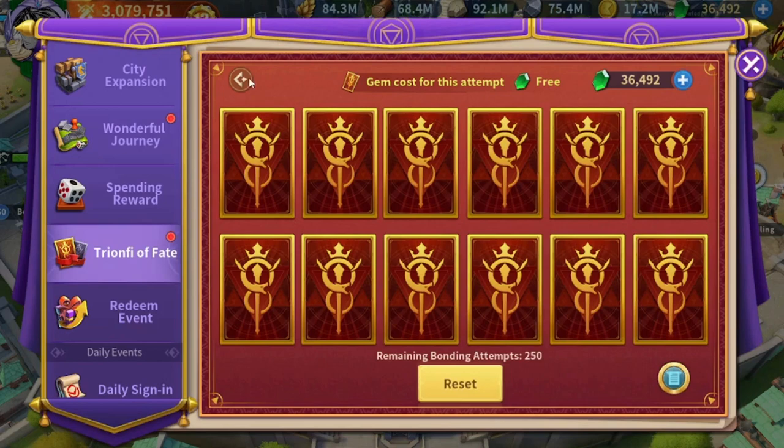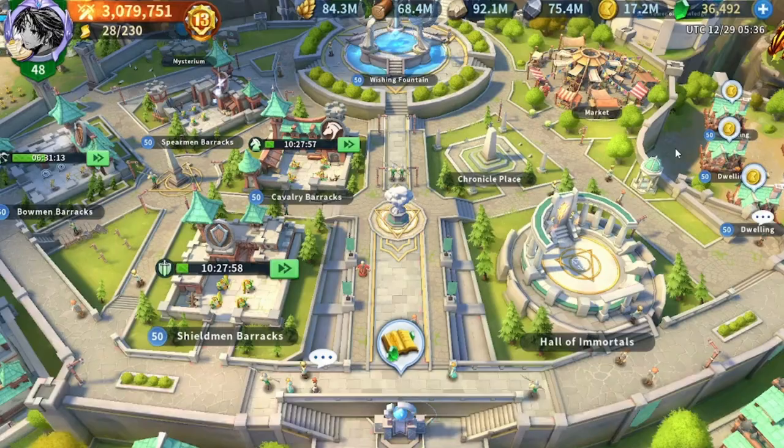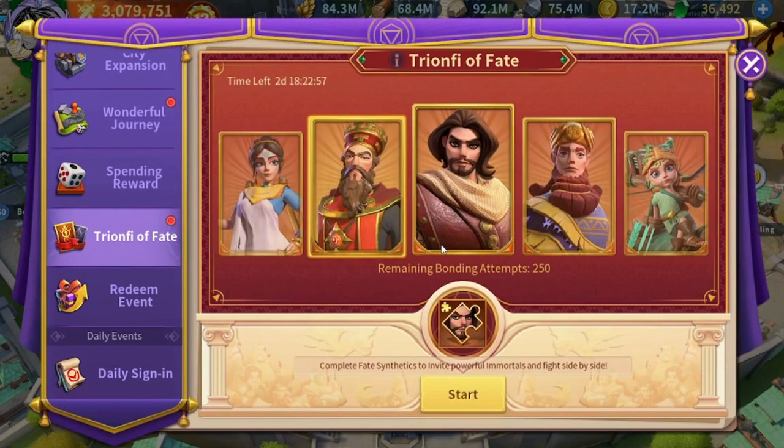The good thing is that if you're looking for one of these immortals — which are the immortals you can acquire from King of the Hell — either you're looking to unlock them by getting your 60 shards, or you're looking to complete them up to seven stars and cannot wait to gather enough mysterious coins from the daily shop, you can still unlock or max those immortals from this Triumph of Fate event.